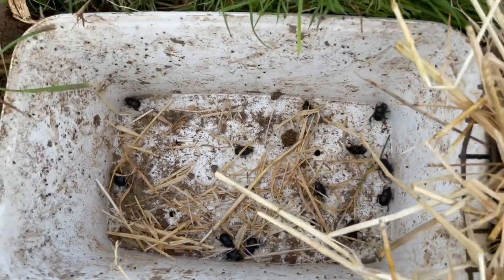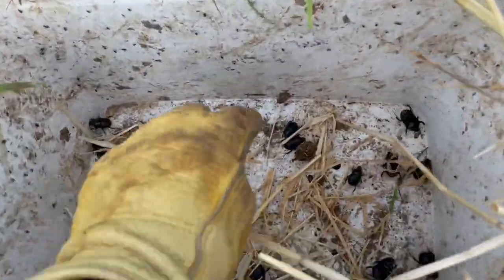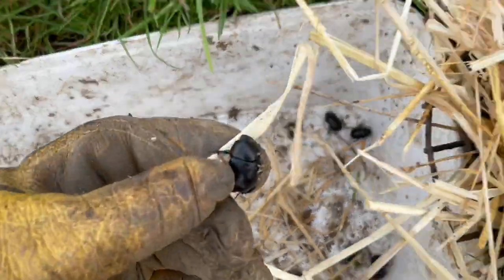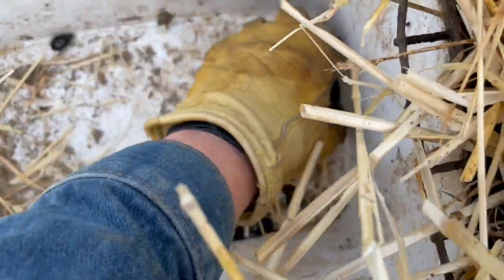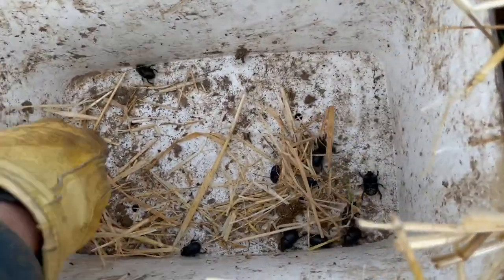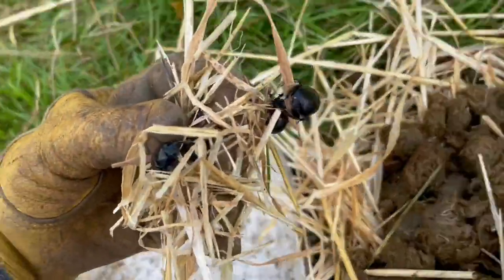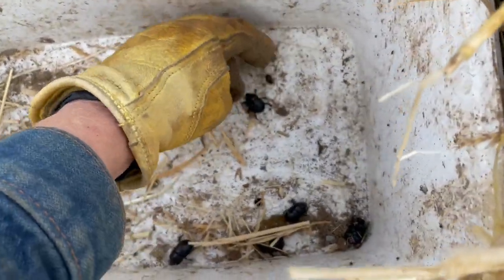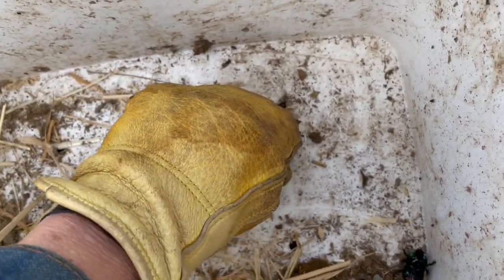I'm going to put these into the bucket, put the lid on, and go and see what I have in the next trap. Come on! There's one. You know what? It's hard — there's so many of them, and I want to be gentle. Look, there's another — that's a miniature small dung beetle, not a door dung beetle. That's a different kind of dung beetle.